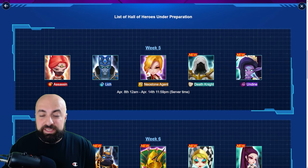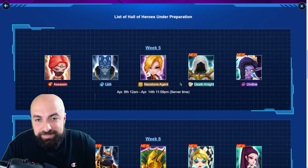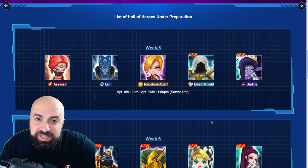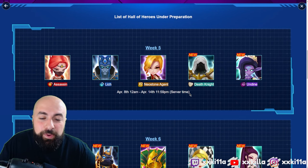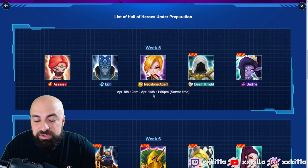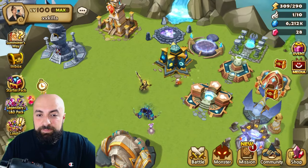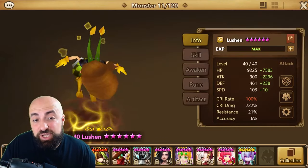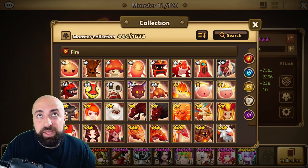For the Pokédex collection, assassin Lich and Olivia — no, it's always the light and dark that is the right choice. Even if you're a top whale you'll have a lot of nat 4 skill ups of these units, so you'll have to go with the LD units.